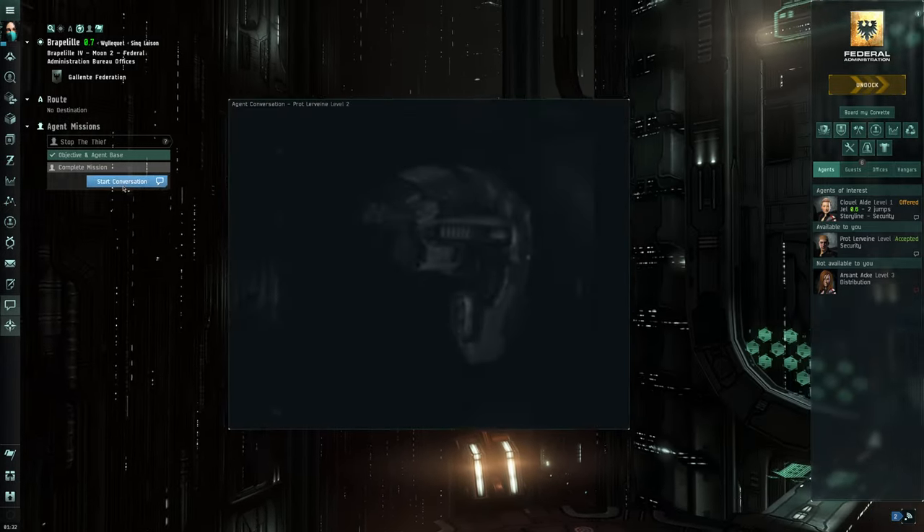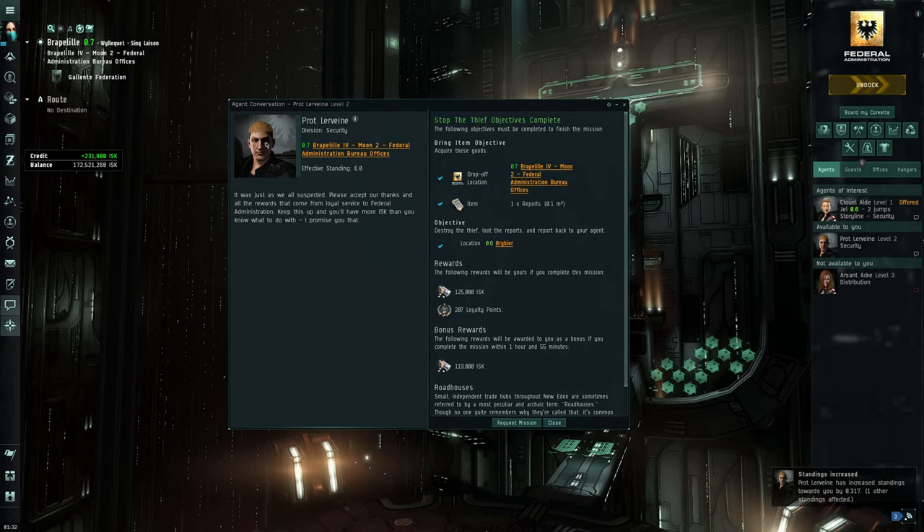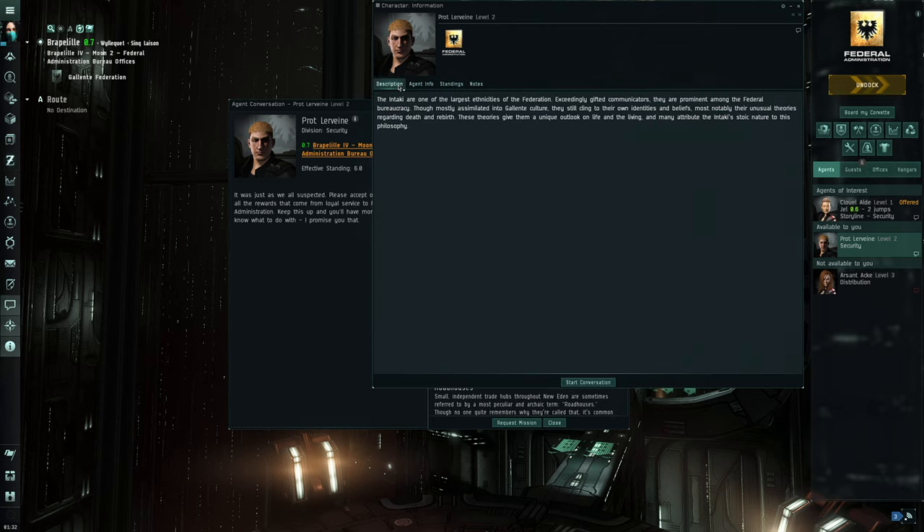Let's start a conversation and complete that mission. Let's show information on this agent — federal administration. Yeah, they have their own federal administration. Now I want to check the LP store tool — I need to see what region I'm in.